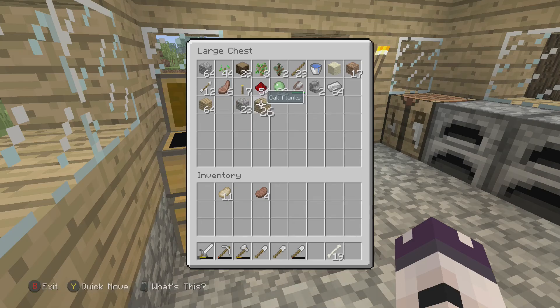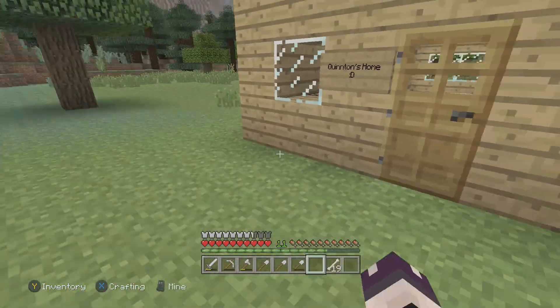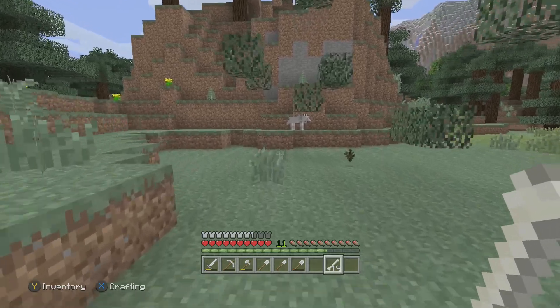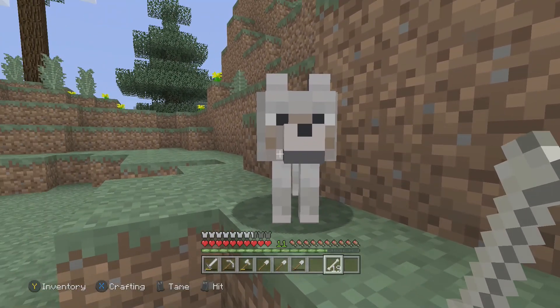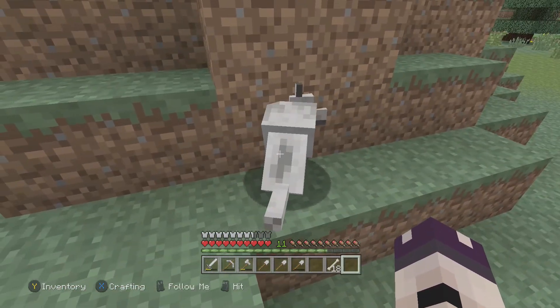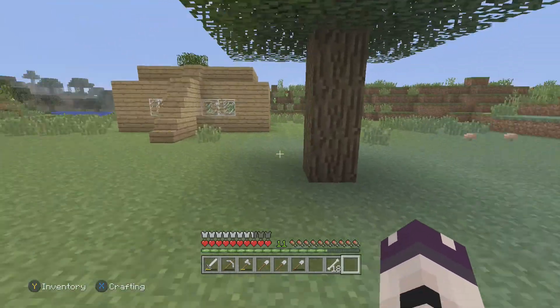Let me sort my inventory — there we go, sorted. We're going to get one dog; I think three at this moment in time will be a bit greedy. Let's try — hello wolf! First try, hell yeah, and he's got a nice red collar! Hell yeah, come on dog, you're coming with me.